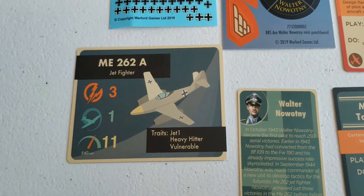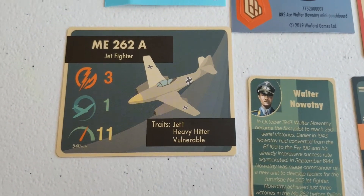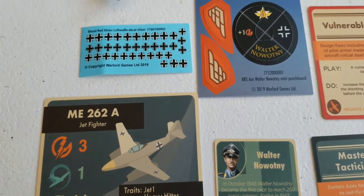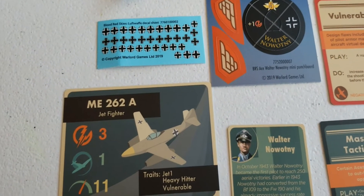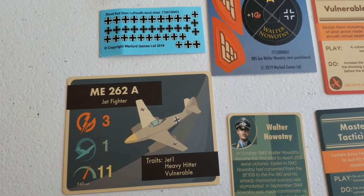The plane itself - if you saw our regular Me 262 video you'll remember the stats: firepower three, maneuverability one, and speed eleven, which are all fantastic. With Novotny, you're basically going to be throwing nine dice, which is pretty hefty, so that's going to be pretty good.